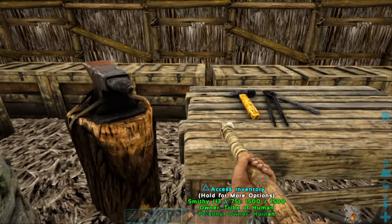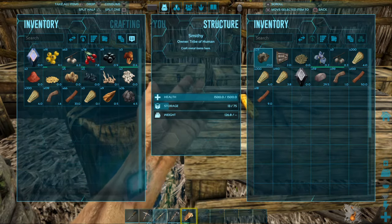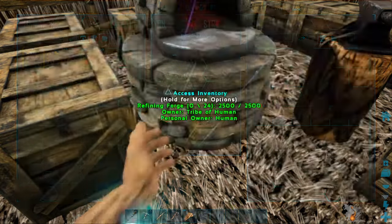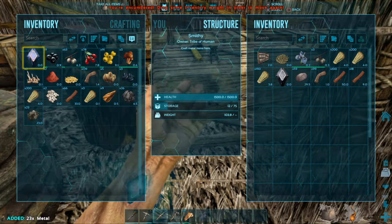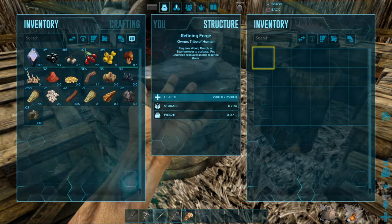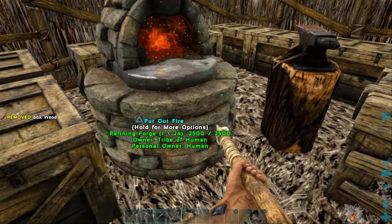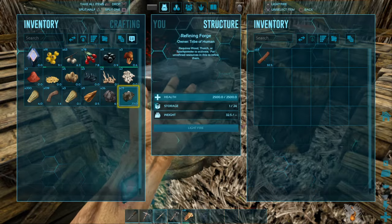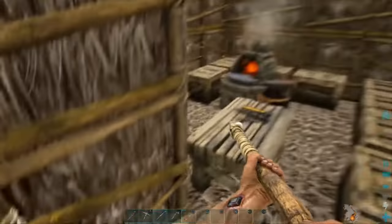All right, this metal stuff — metal ingots, boys! Oh, it's so heavy. Oh, I can't even move. All right, we're gonna be getting us some metal ingots.